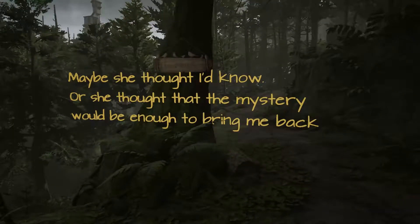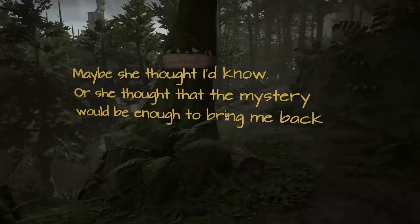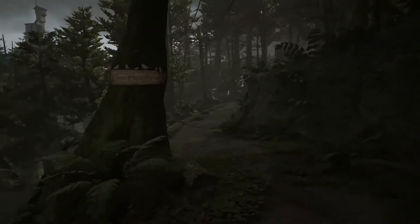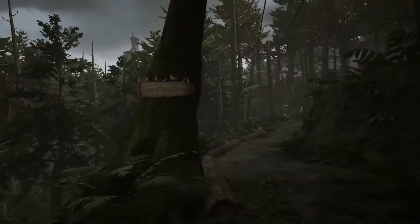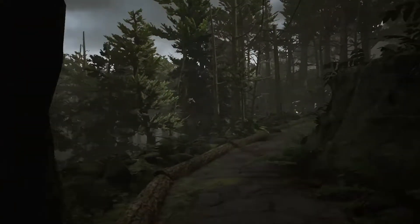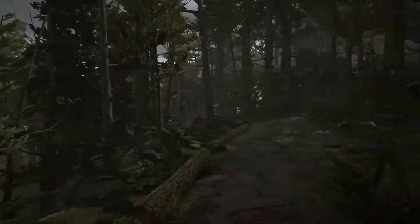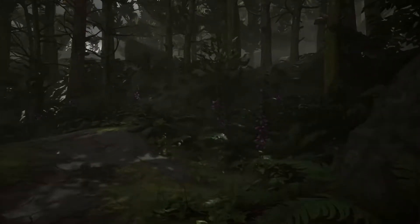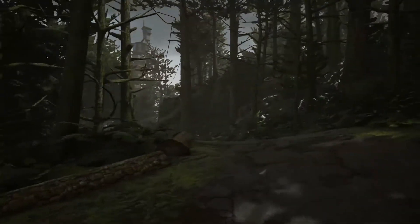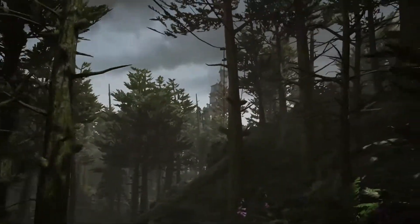Why the hell is my framerate spazzing out? We're gonna mess with the graphic settings here, cause this is weird. Let's see if that's any better. I kicked the draw distance back down to what it was set to by default, cause I thought I knew better than the game and kicked it up to ultra — it was like, no, you probably wanted it high. Just goes to show.